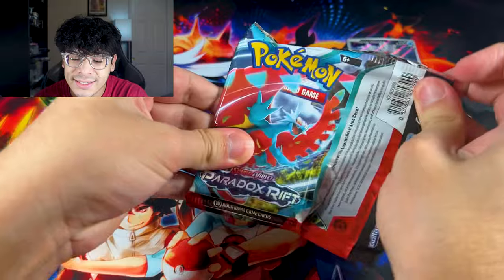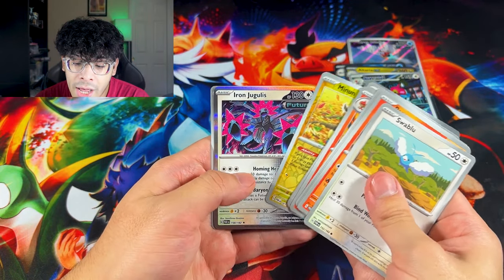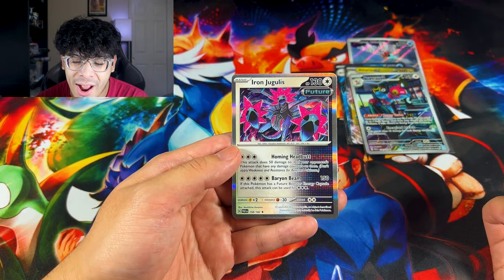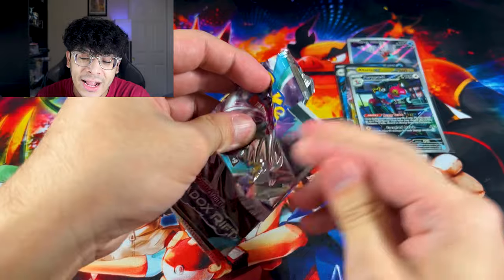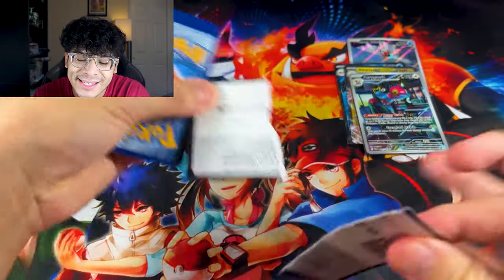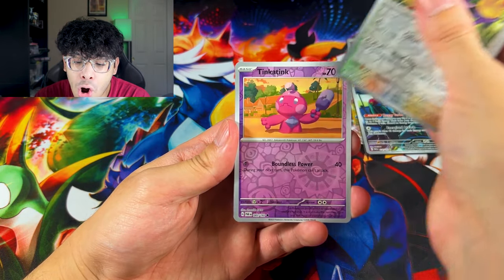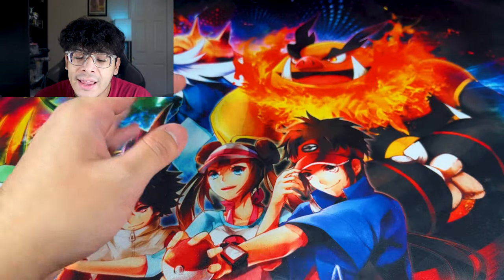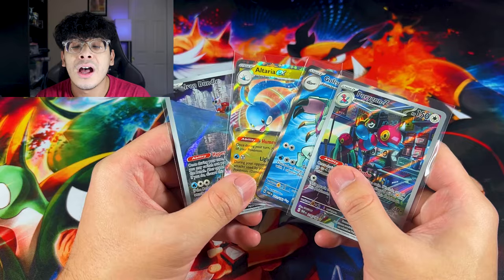We got two packs left. We got an Art Rare - it's a solid ETB, I'm not going to lie. Why does this future card go hard with the white background? That actually looks dope. Iron Valiant pack for the final pack of the Iron Valiant ETB. We got no Art Rare and no hit - no final hit. So that means this ETB ended off with three Ultra Rares, one Art Rare, one Full Art, and one regular EX followed by a promo card. That right there is definitely just an average ETB. Let's see if Roaring Moon can do better.